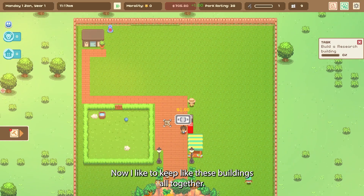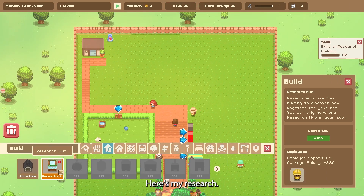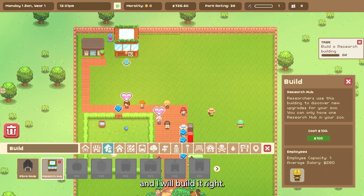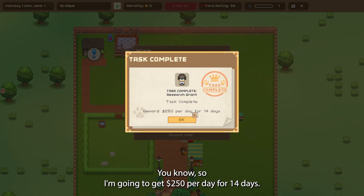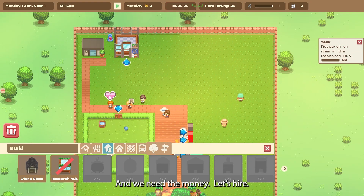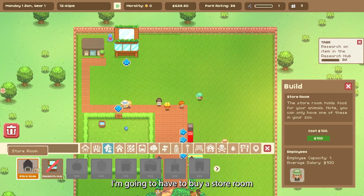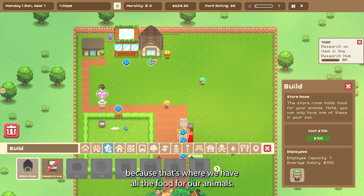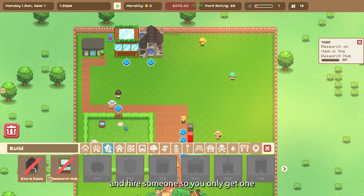So that's what I'm going to do now. I like to keep these buildings all together. Here's my research hub — it's going to cost me 100 dollars to build. Here we go — I'm going to get 250 per day for 14 days and we need the money. I'll hire someone. You only get one research hub. I'm going to have to buy a storeroom too, because that's where we keep all the food for our animals.